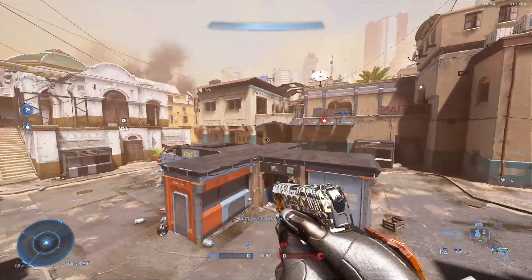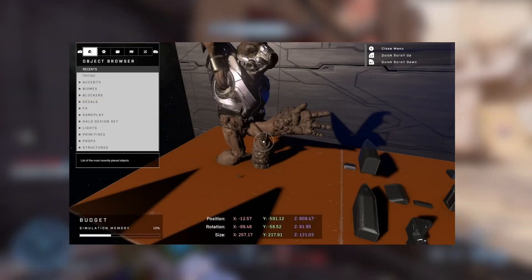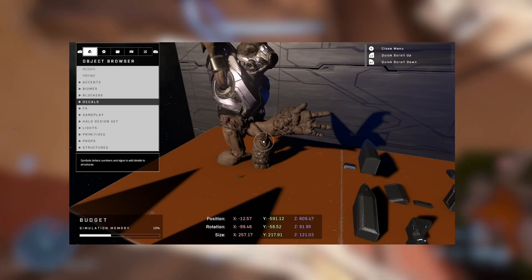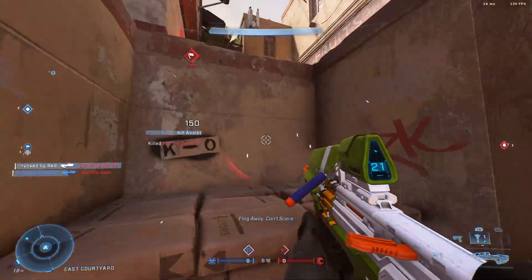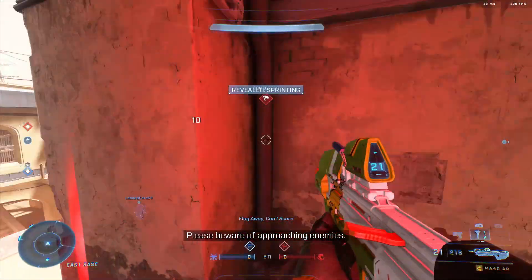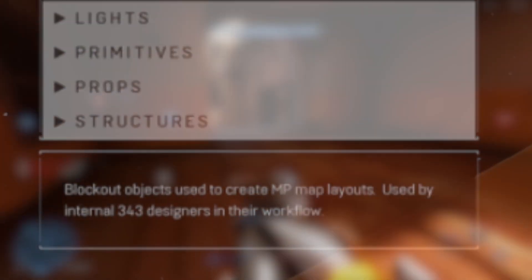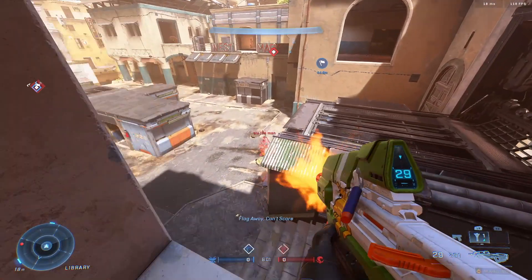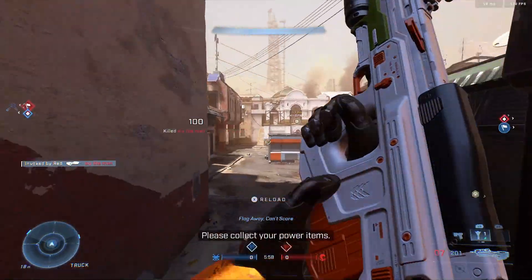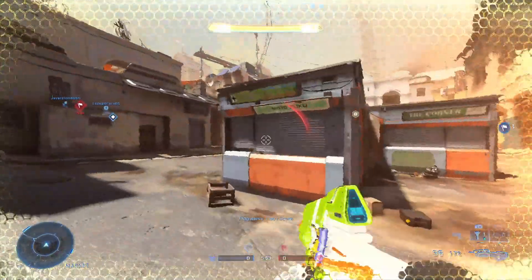Next up, we had a brief look at the menu items and the sort of tools that we'll be able to use. 343 said that a lot of these tools are inspired by internal 343 developer tooling. There was actually a brief moment where a menu item had a description that said: 'Blockout objects used to create MP map layouts, used by internal 343 designers in their workflow.' This means the tools we have will be really advanced and truly based on internal tooling at 343, which means we'll be able to do some really advanced things with them.